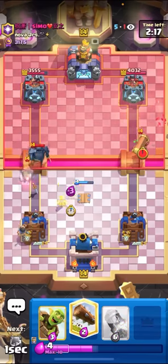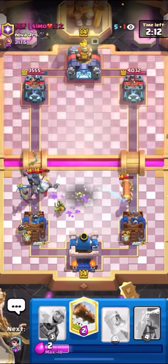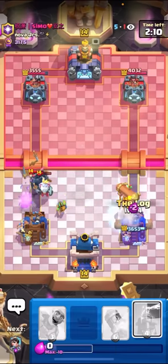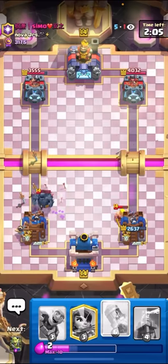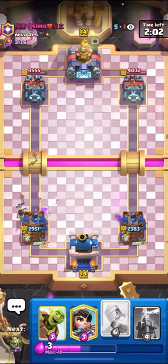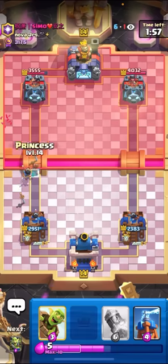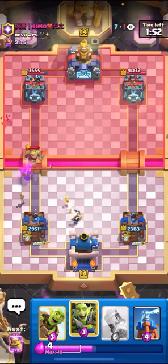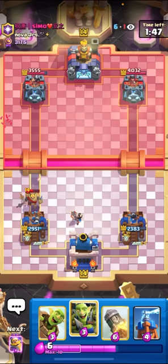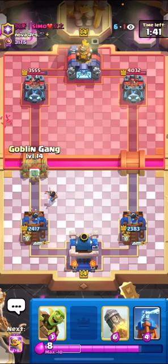I'll go for my princess, and then I can goblin gang to pull over the Pekka and the ghost. I'll knight for the ghost — make sure the ghost dies. I'll E-Spirit here on the battle ram. I'm going to have to go for my log here. It's fine to sack some damage. I was put into a really awkward and bad spot just because of him going Pekka in the back and me not having princess in cycle. The only good replies in log bait to Pekka in the back are E-Spirit goblin barrel, goblin barrel, or princess — and I didn't have those cards.